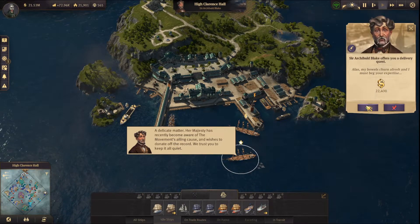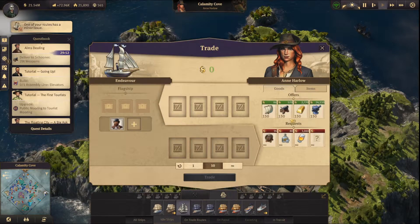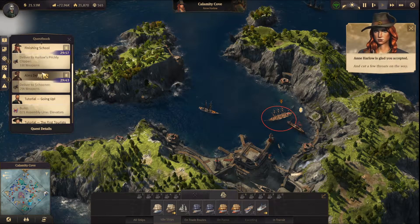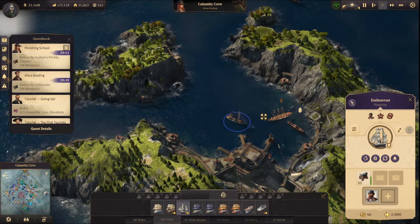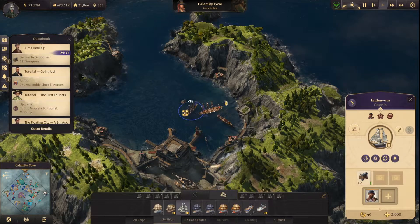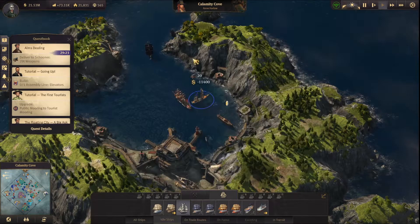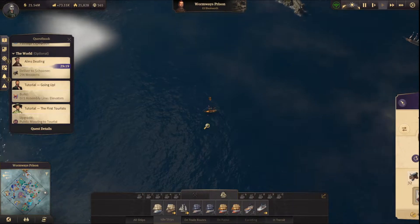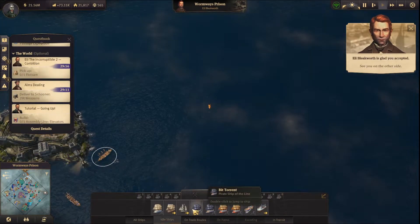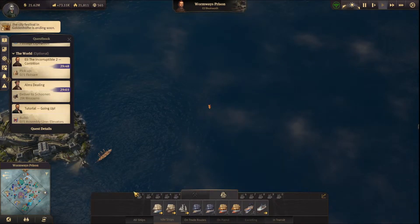I'll still finish this one though. 29 tons of weapons — sure, just buy it from here. And let's also do this. That was the easiest one. Now I have to deliver these. Let's take one from him as well. Man, these people are lazy — so lazy.